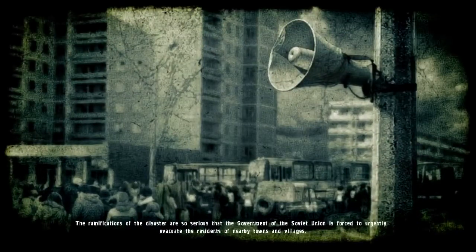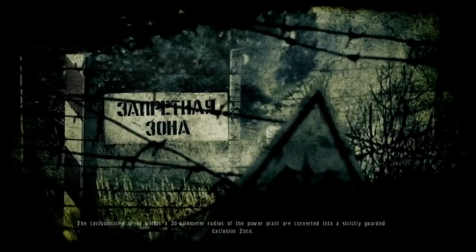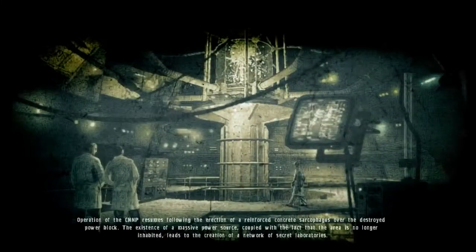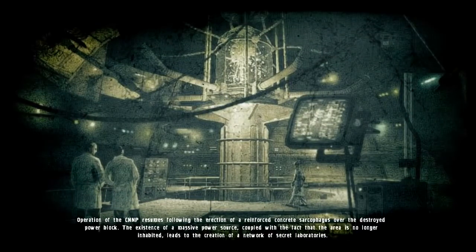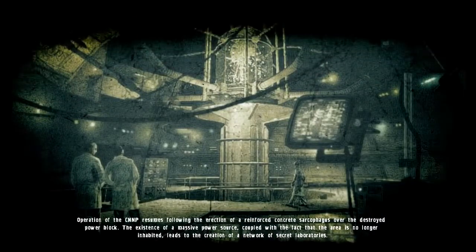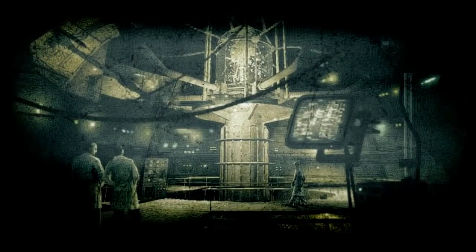At 01:23 on April 26th, 1986, the reactor of Power Block 4 of Chernobyl NPP is destroyed following a series of thermal explosions. The resulting radioactive cloud moves across the European part of the USSR, Eastern Europe and Scandinavia, eventually reaching America. The consequences of the disaster are so serious that the government is forced to begin evacuating the residents of nearby towns and villages. A 30-kilometer exclusion zone is created to stop residents from returning to the contaminated area. Despite the disaster, the Chernobyl NPP continues to operate, and the Council of Ministers of the USSR sets up a network of secret laboratories in the exclusion zone.